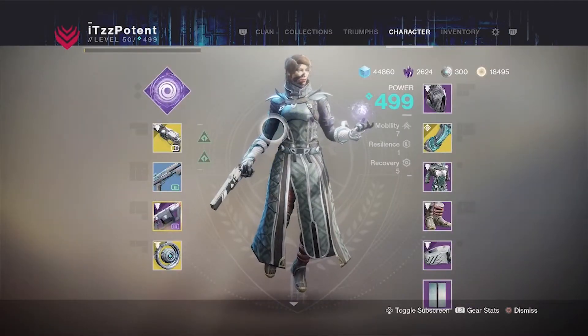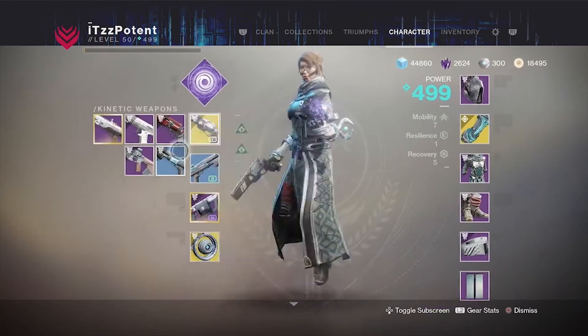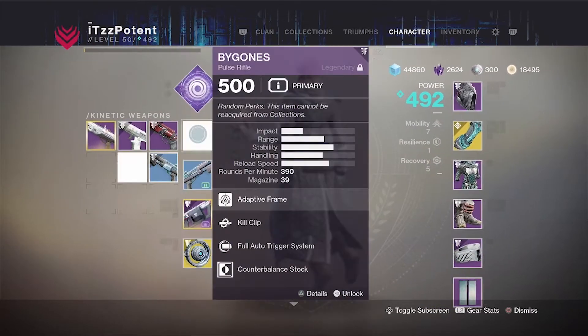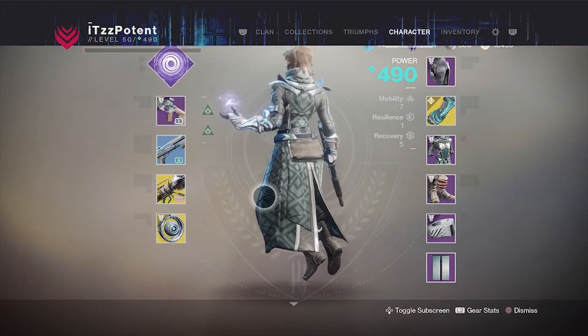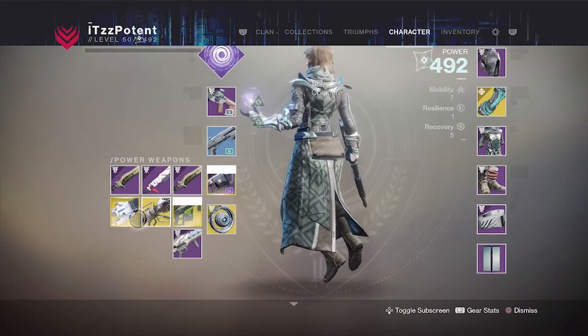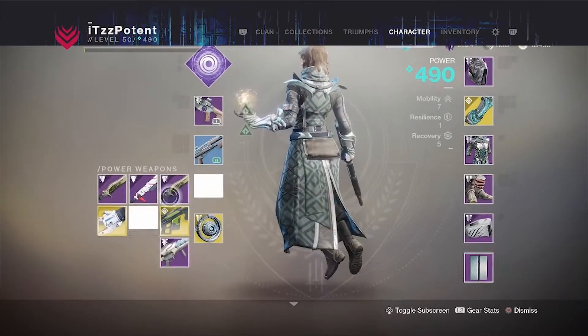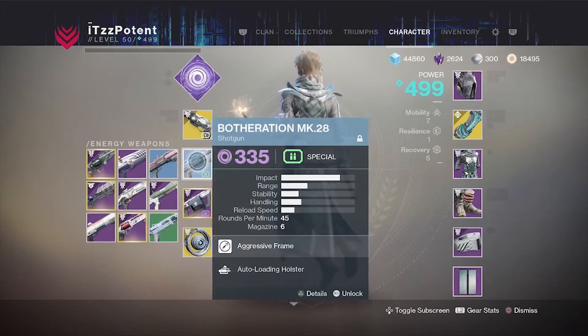The second loadout is an Ace of Spades, a Botheration, and a Play of the Game. For the kinetic slot you can also get away with using a Bygones. With Bygones in the kinetic slot, you have room for an exotic in the heavy slot — which can be a Wardcliff Coil, a Tractor Cannon, a Two-Tailed Fox, a Colony, anything you want.